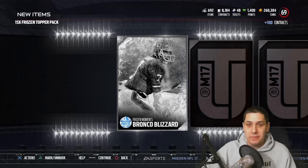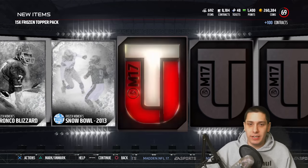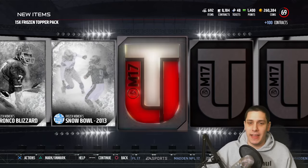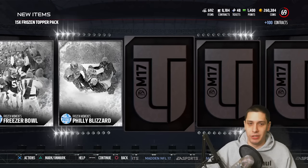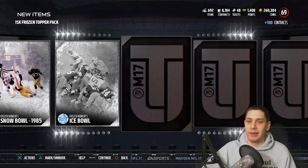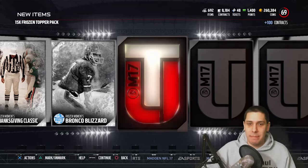Let's see if we get anything out of this. Starting it off — just like I thought: silvers, silvers, silvers. It's just going to be a silver fest. Like, I promise this is going to be garbage. If I get anything good out of this I'll be blown away. Just silvers everywhere. What a topper, EA. Thank you for just the best topper I've ever had.